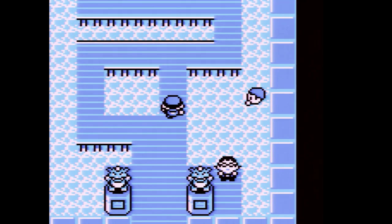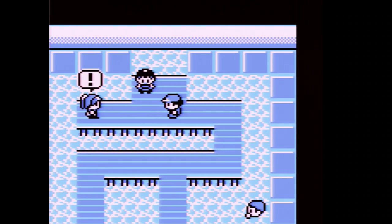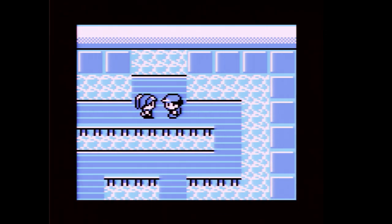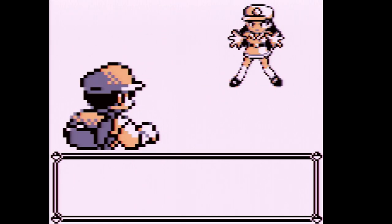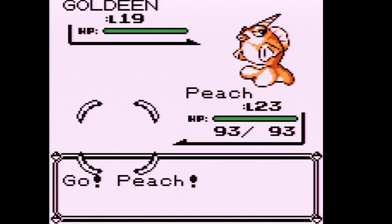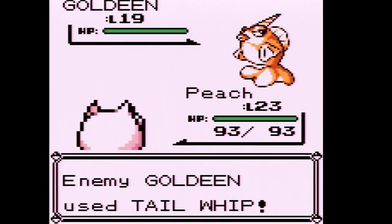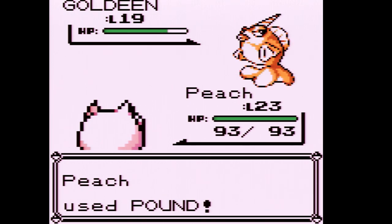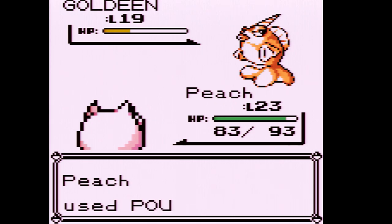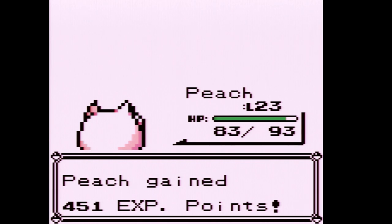Back to the gym — there's one more trainer left. We're facing a female Junior Trainer. If you chose Bulbasaur, Goldeen knows Peck which is actually really good against Bulbasaur. Misty is up next: her policy is all-offensive with Water-type Pokémon. She's going to have a Staryu and a Starmie.